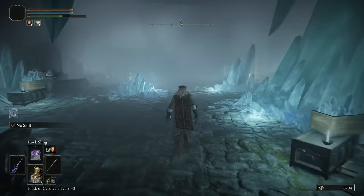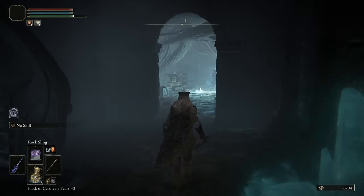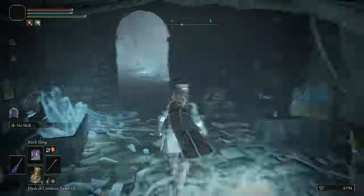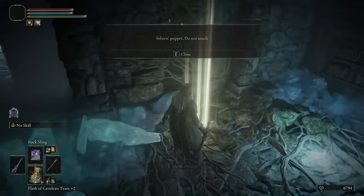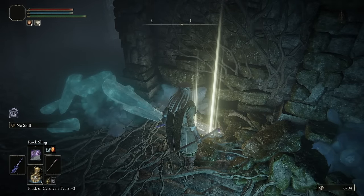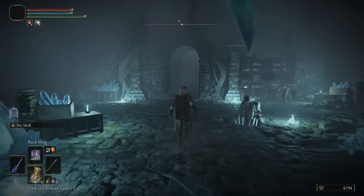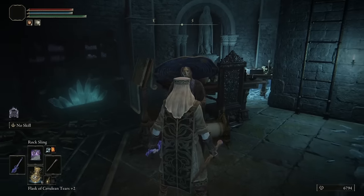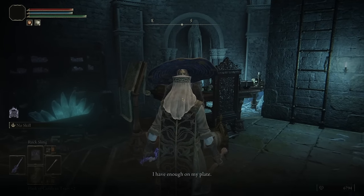Go back in and explore this area to find his hidden room. Strike the trigger and that opens it up. There's a corpse in there; activate the right one and Seluvis will show up. Now go back up and talk to him again — he'll have slightly different dialogue than before, and that's what we want.